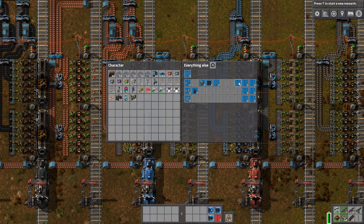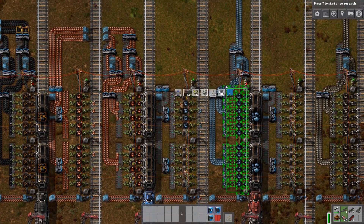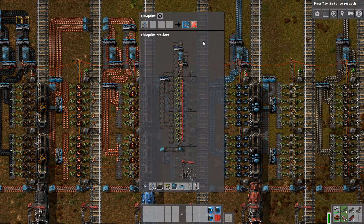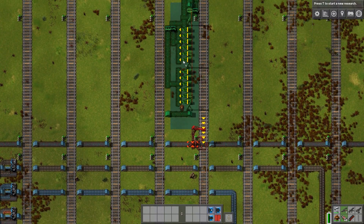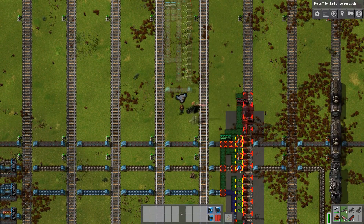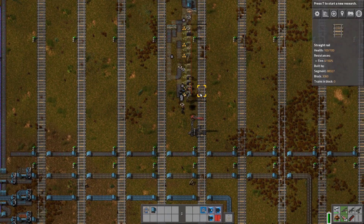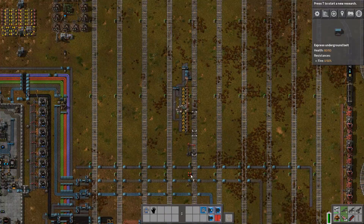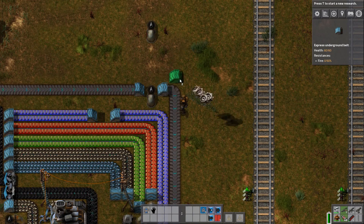Now we need an unloading station — we want to save this one. Let's put this in my normal inventory and then steal this station layout completely and place it above right there. We don't need a refueling here because we're gonna refuel a little bit lower, and we might also want to turn this around so it goes down.